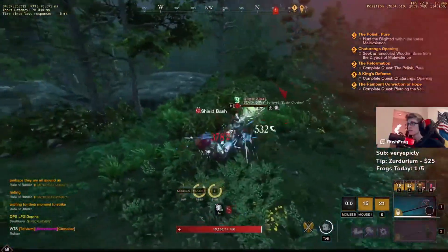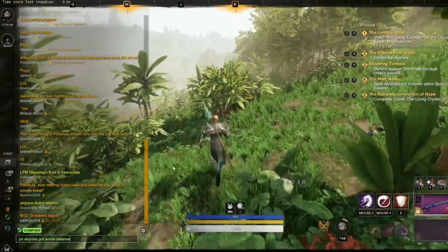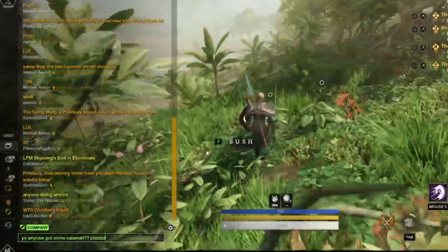Out of the things I recommend, stuffed calamari is a very good one. It's very simple to craft once you have the recipe, or you can always just mooch it off somebody.